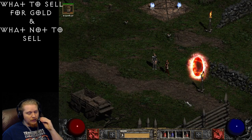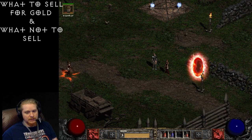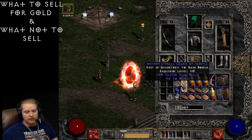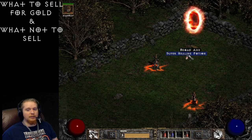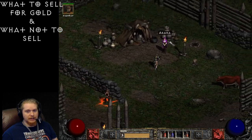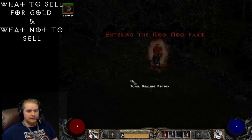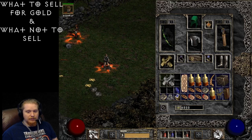I've cleared an entire cow level to go over these items with you and show you which items are worth money and which are not. I want to give you an idea of how I look at things. That broadaxe — I'm going to walk right by it. If we check its price it's probably only about 2,000 — and indeed, only 403 gold. Very very low sell value. These gauntlets and bone helm are also going to be fairly low sell-value items.